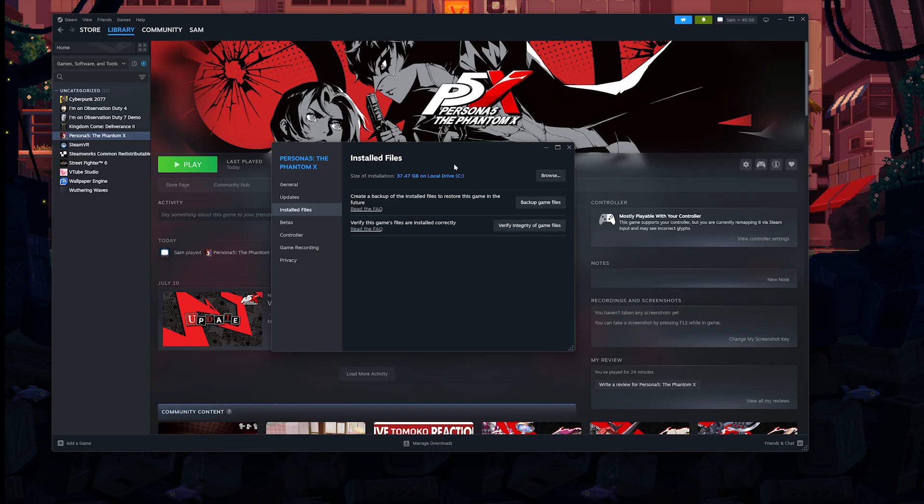The next thing is to go into the graphics settings and set the quality to Low, and disable V-Sync or High-Resolution Textures if you have them on. That tends to crash the game if your computer can't handle it.